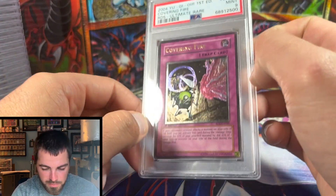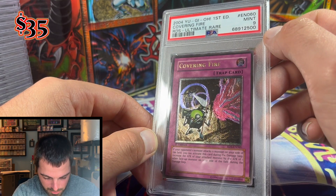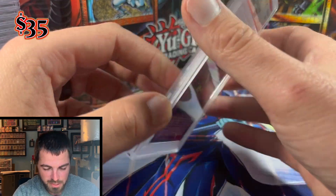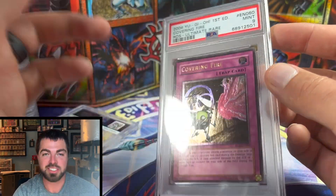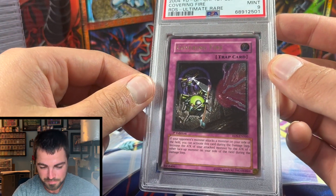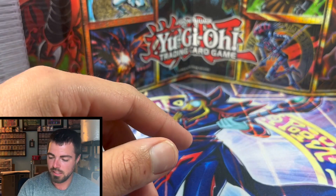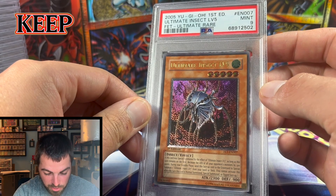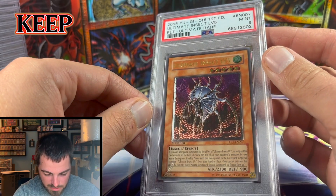We're about halfway through — back into some more RDS. Look at that holo just absolutely pop on Mechanical Chaser and Cannon Soldier. I sent in two copies of Cannon Soldier and both got nines — I've now tried three times for a 10 with no luck, though I did buy a graded 10. Flaming Eternity is notorious for waxing; I graded a 10 of it before and sold it — this one got a nine and will also be sold.